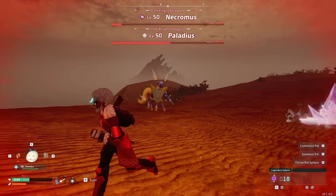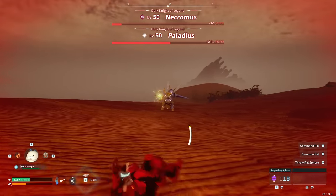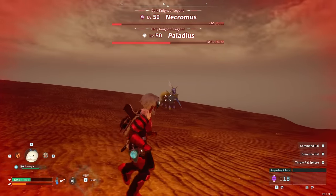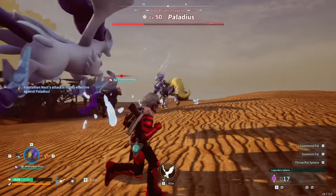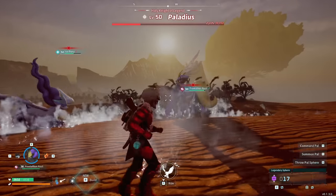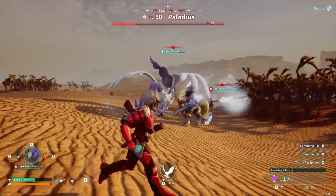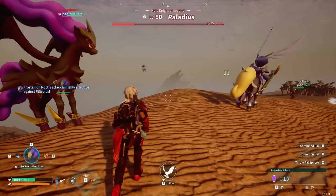If you're fighting through the night and it switches to daytime, you'll need heat-resistant armor during the day and cold resistance at night, so make sure you bring both depending on how long the fight takes. I definitely recommend taking down Nechromus first — Palladius is far more tanky, and if you try to take it down first, it's going to take a lot longer. Focus down Nechromus first, then take down Palladius after.